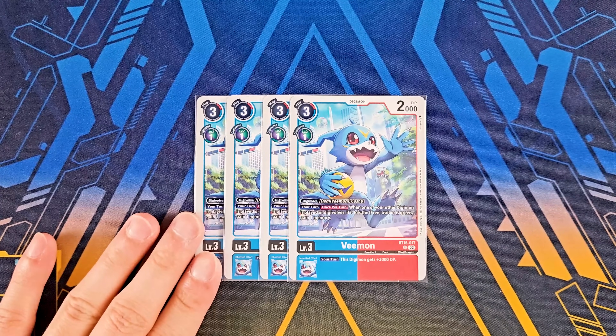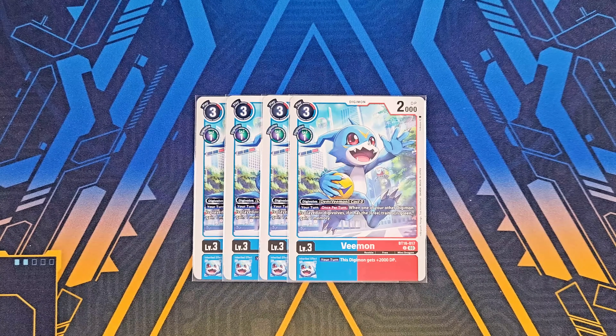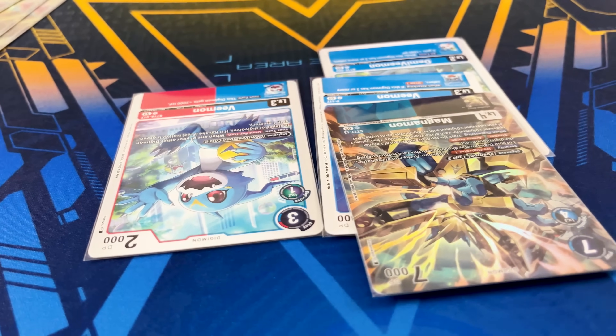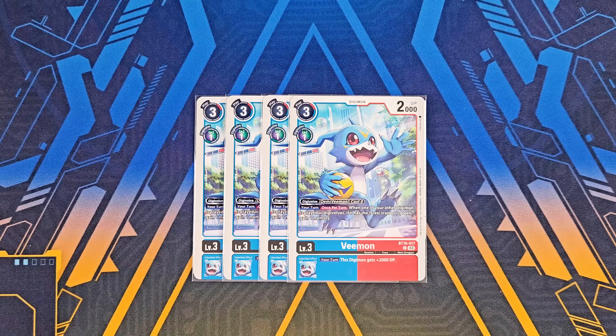Now we got the brand new BT16 Vmon, which is both blue and red. It can help you gain memory back, which is almost effectively just like the promo Vmon from the movie pack. And with its Inheritable giving you the extra 2000 DP during your turn, it also helps you beef up your top end so you can make sure to swing safely and strongly with your bodies.